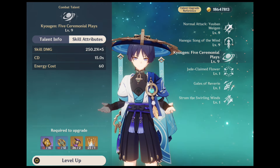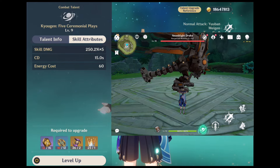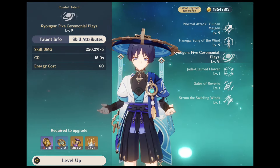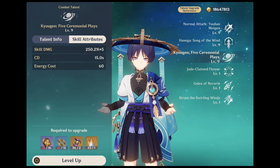His elemental burst compresses the atmosphere into a singular vacuum that grinds all troubles away, dealing multiple instances of AoE Animo damage. If Wanderer is in Wind Favoured state due to his elemental skill, Wind Favoured state will end upon his casting.